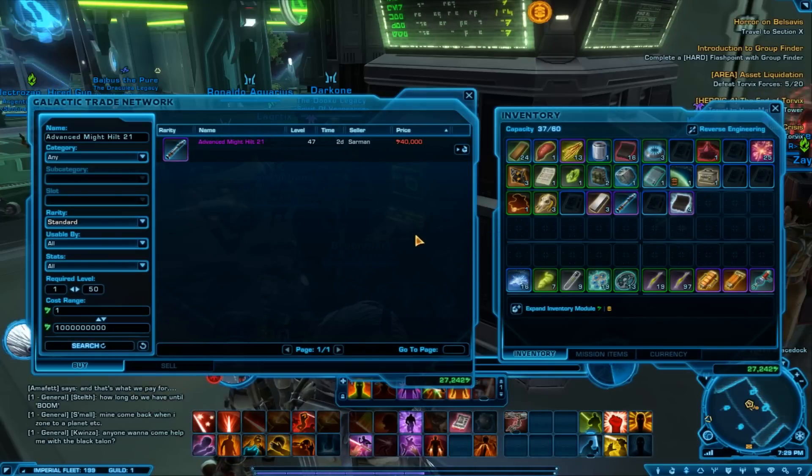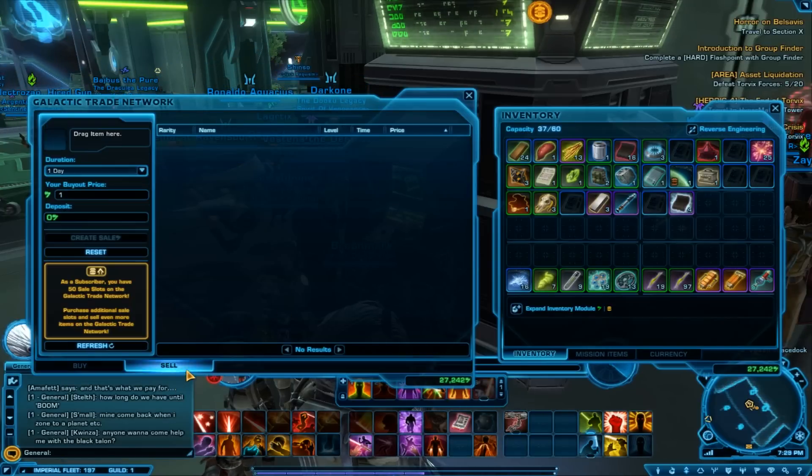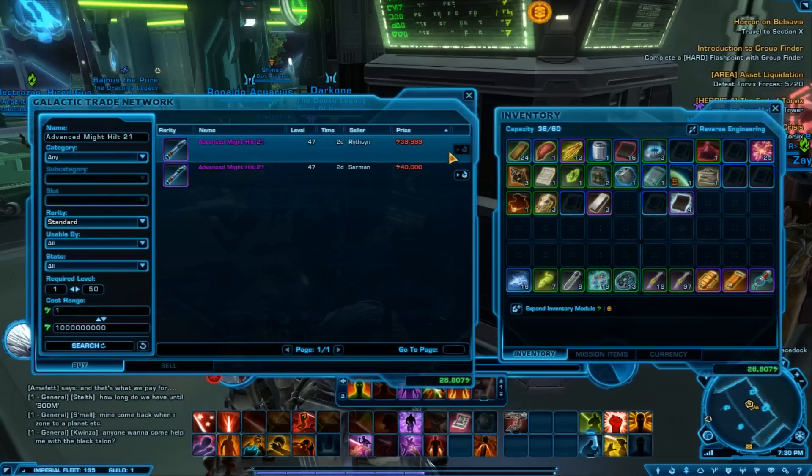There is one on there already, which is 40k. Now most people that I see, if they were going to undercut somebody, they would drop that to 20k — no. There is only one on the market, so you can afford to undercut it by one credit: 39,999. That is one credit below what the last one was. So now I've undercut it, therefore I'm at the top of the list. Somebody that's going to buy it pays one credit cheaper, but yours is at the top of the list, therefore they're going to buy it or see it first.